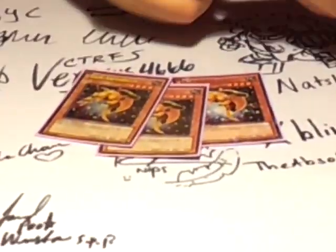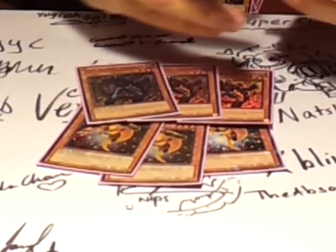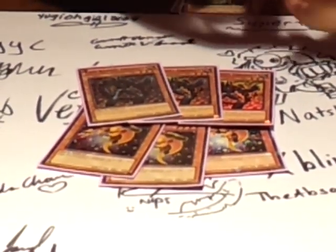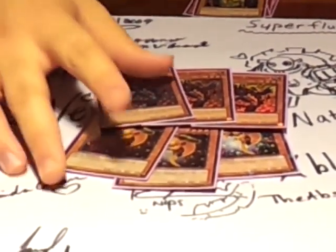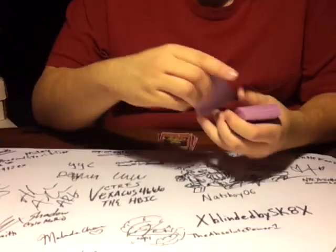Triple Armadillo — you search for Obsidian, and then when you pitch Obsidian, you get to grab more Fusion Material cards. I'm not playing Lazulbite. I think that card's terrible. I never get the combo off with it, and I would rather play other cards.